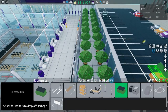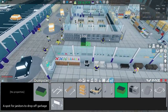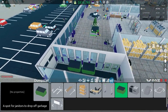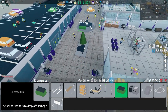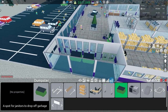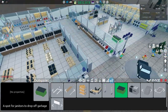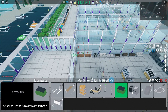Next on the list is dumpsters. This is probably the least important item. If you want to keep things clean, your janitors can take trash from the trash cans and bring it straight to the dumpsters. Eventually a trash truck will come and pick it up. It could be convenient but I don't think it's a must-have in any store.